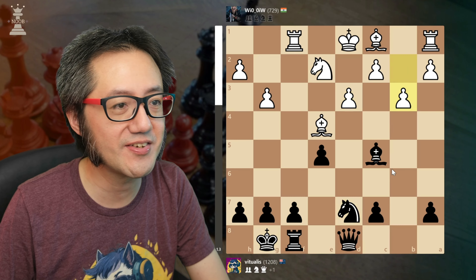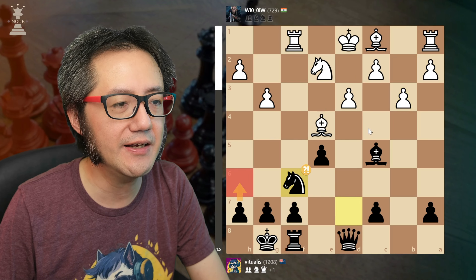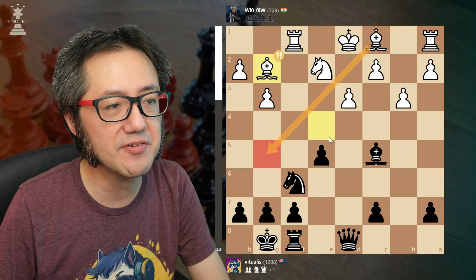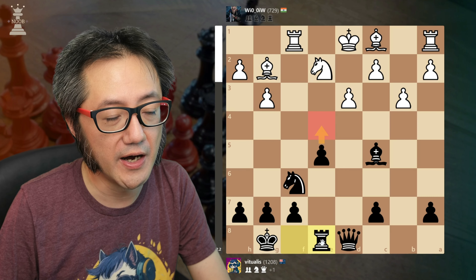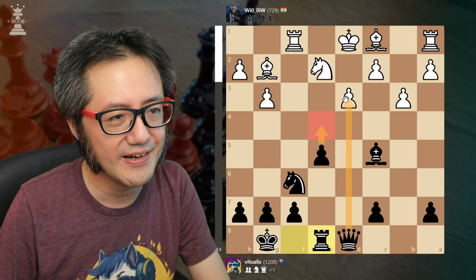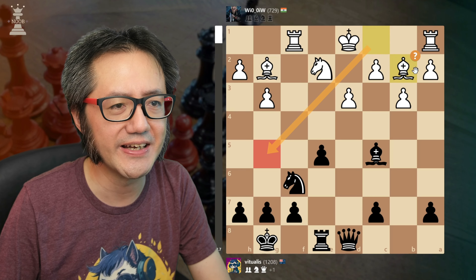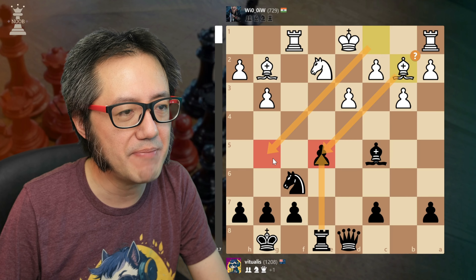They push, I develop my knight. They push again, and here what I really want to do is push the knight out and get it into play. You can see that wasn't the most accurate — the suggestion is H6 first, because that will prevent White's dark-square bishop from pinning my knight. But they didn't see that; they saw the attack and decided to retreat their bishop. That now allows me to move my rook to the E-file, improving the rook. Their bishop is pretty much stuck and their fianchetto idea doesn't work because there's no real target there.